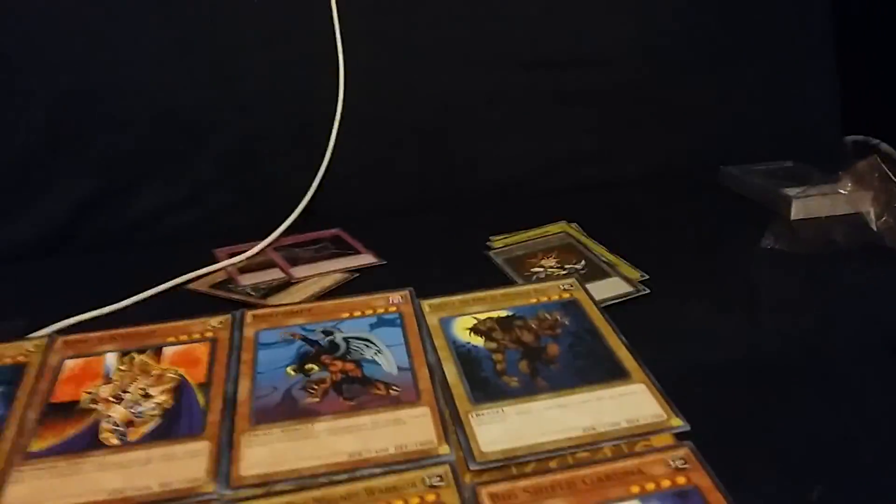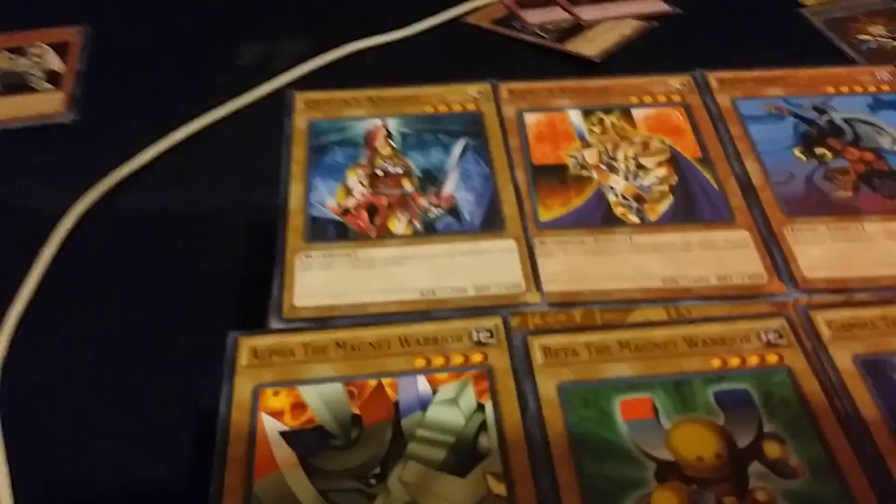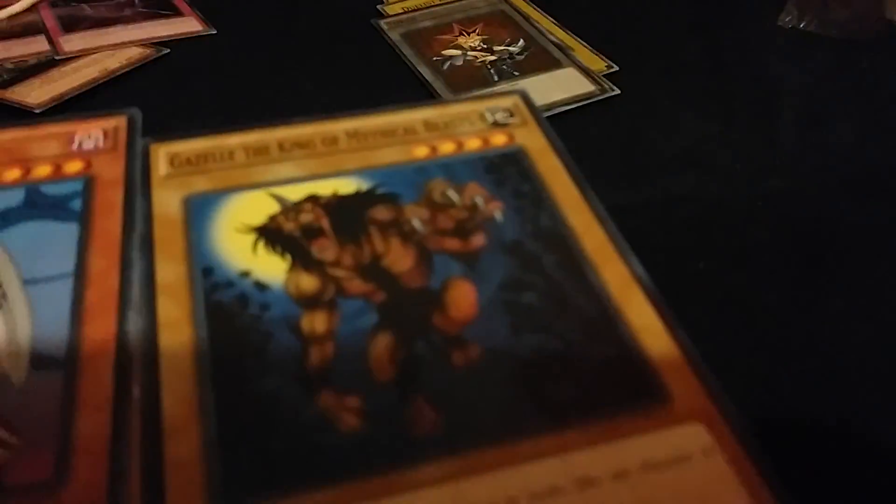I forgot to tell you — I'm gonna be playing with my brother with all these cards, so before we get them all mixed up I'm just deciding to show them first. The second eight we've got: Queen's Knight, King's Knight, Beformet, Gazelle the King of Mythical Beasts, Alpha the Magnet Warrior, Beta the Magnet Warrior, Gamma the Magnet Warrior, and Big Shield Gardna.